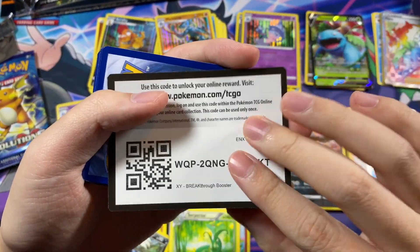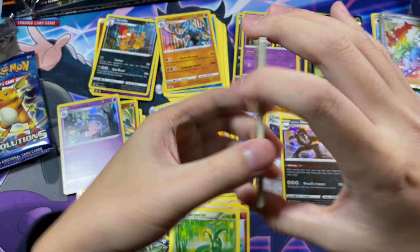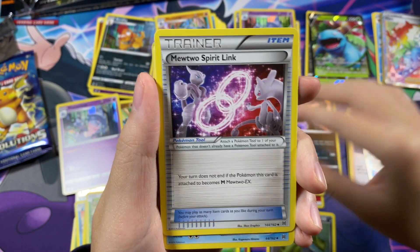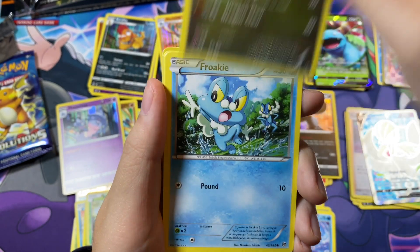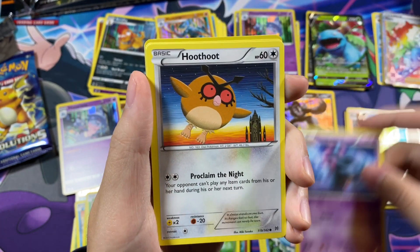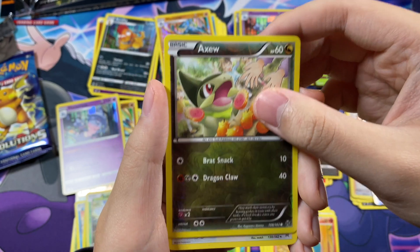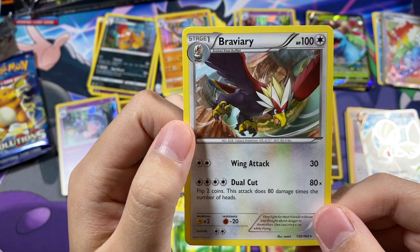Here is the code card for the Breakthrough pack. We have Cacturne, Mewtwo Spirit Link, Vanillish, Axew, Froakie, Misdreavus, Hoothoot, Cyndaquil. A Reverse Axew and an Unfezant Non-Holo.